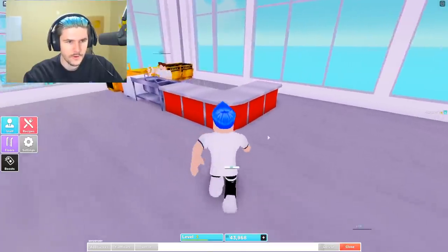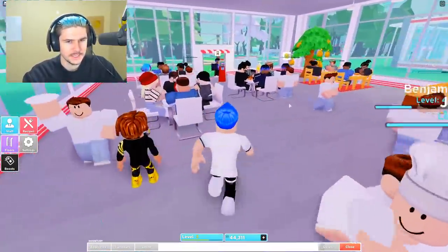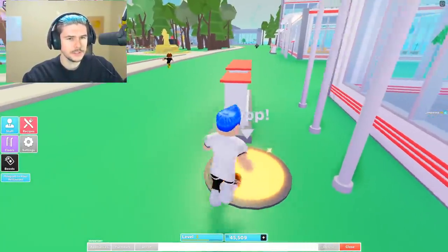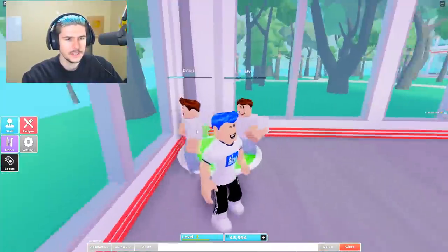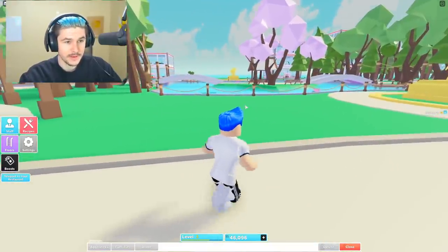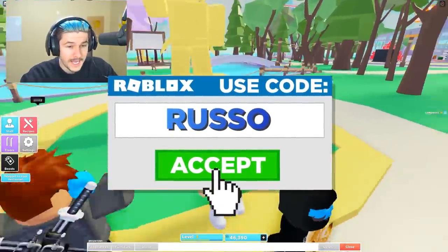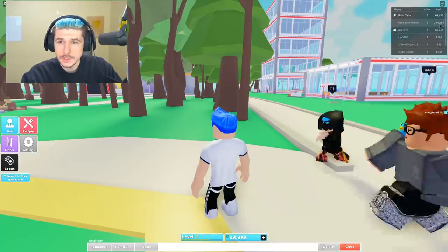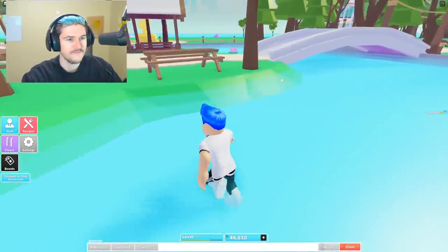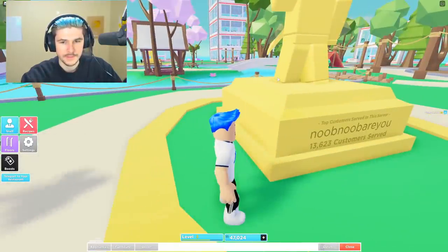So floor four has some people working, and they made a sandwich up here, which is good. But we really need more seating — the bottom floor is too crowded. Let me grab our money from the money tree. A thousand bucks, not bad. I want to see what's outside. There's a little park area and a campsite — so beautiful. And there's a leaderboard: top restaurant level in the server. That guy has 244,000 cash and a higher restaurant level. We need to level up fast and beat him.